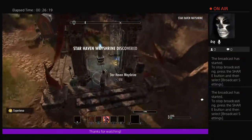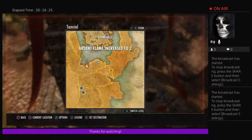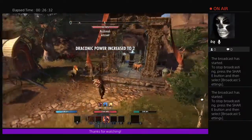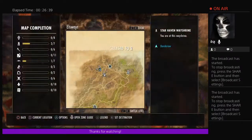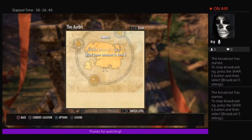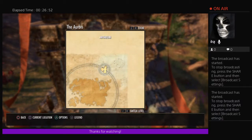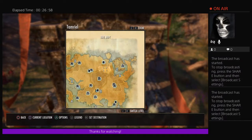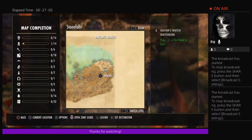Now let's use a wayshrine. On the map of all of Tamriel you can always find wayshrines. There's also Clockwork City DLC, Coldharbour, and the Artaeum here. We'll head to the wayshrine in Stonefalls first.